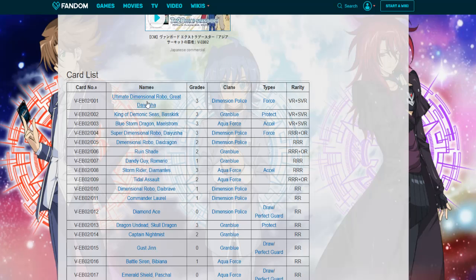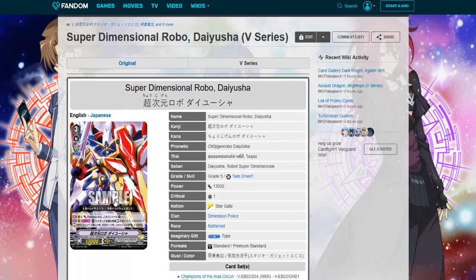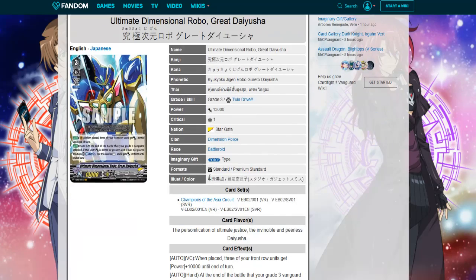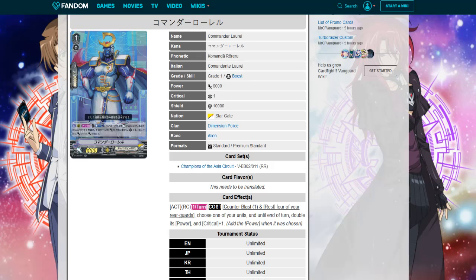If you get this thing up pretty high — rest any number of rear guards, for each one rested choose one — for the cost, this unit gets 10k power. So you can give Commander Laurel 23k and then double it. But if your vanguard is at 45k or greater, it'll be 95k plus, but a PG just stops it. I think this card is good and it might be better in premium, but premium limits you to one Commander Laurel — and if they ever changed that rule it would break the card, so they can't.